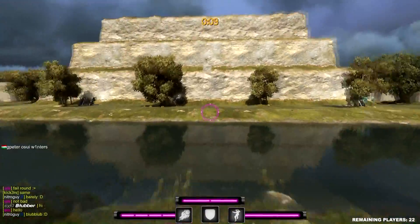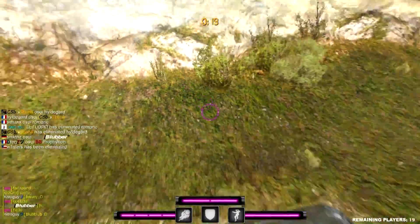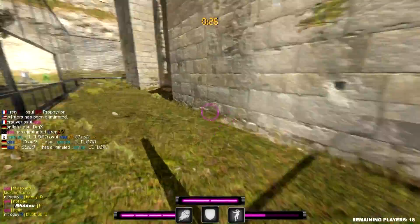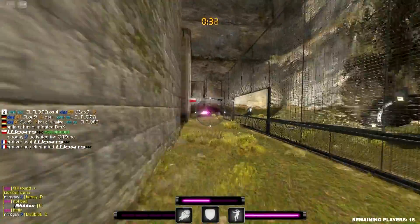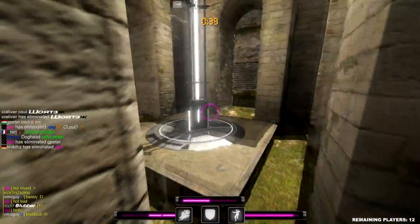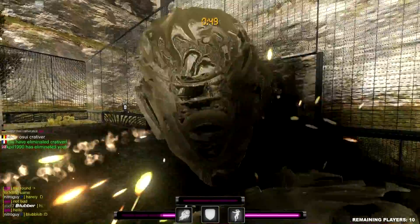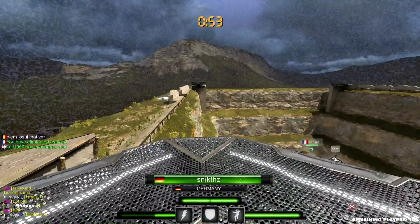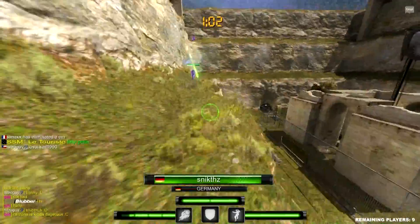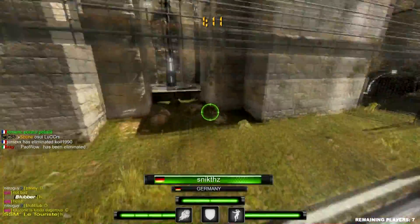As you might notice, there are no weapon models visible — there is only the crosshair sight. It might seem lazy at first, but in the end it doesn't actually matter at all. Since it's made for more professional play, players tend to turn off weapon models anyway to gain more visibility. The UI is very simple: in the bottom middle you have health bars, which in this mode means two hits and you're dead, except from the storm which is instant.